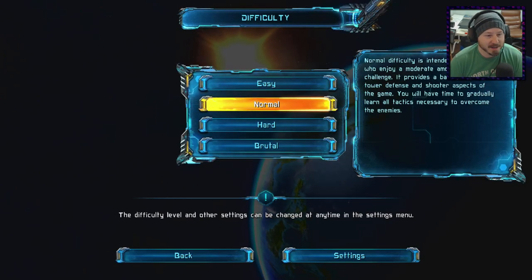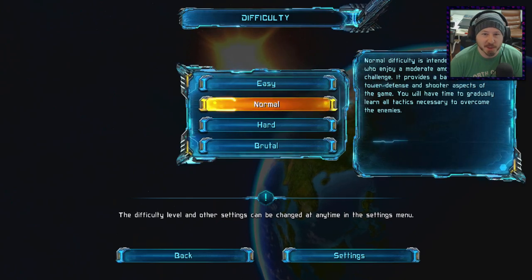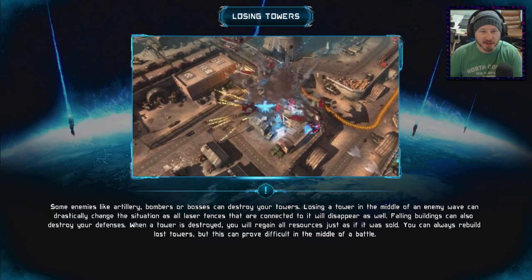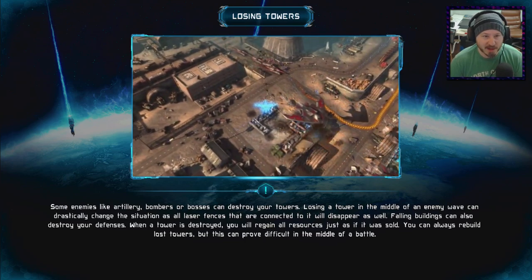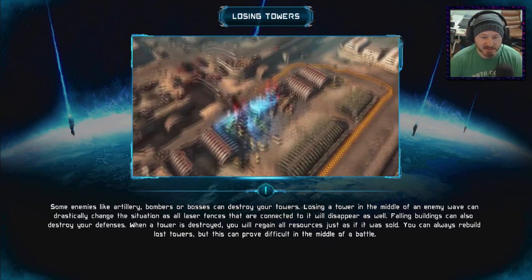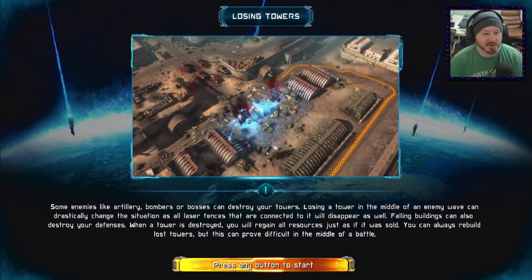I'm excited to see what we got. You can change the difficulty at any point. Easy difficulty gives you a lot more resources, and your ship and core will withstand more damage. Normal difficulty is intended for players who enjoy a moderate amount of challenge, so we're going with normal. Some enemies like artillery bombers or bosses can destroy your towers, and losing a tower can drastically change the situation as all laser fences connected to it will disappear. You can always rebuild, but this could prove difficult in the middle of a battle.